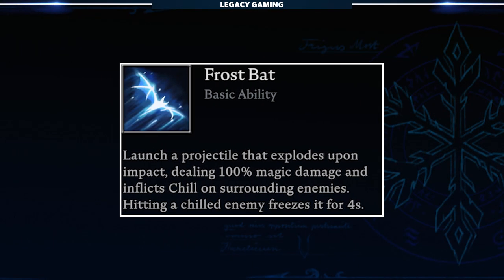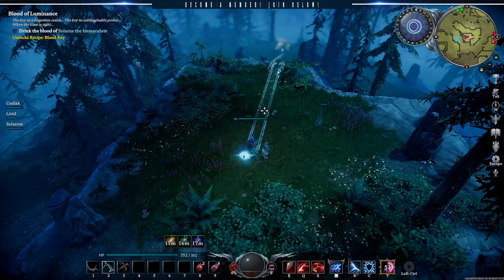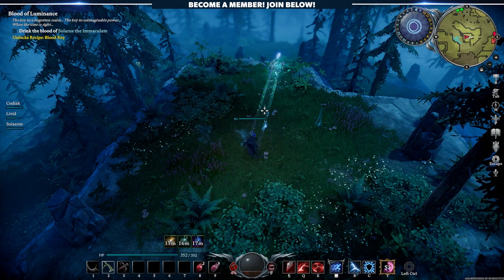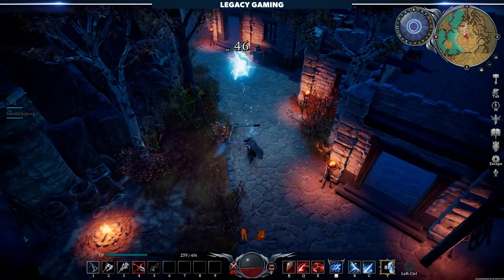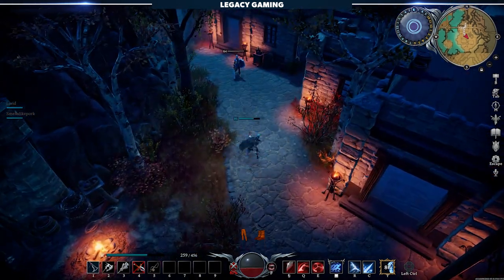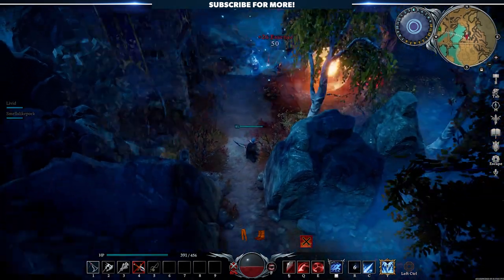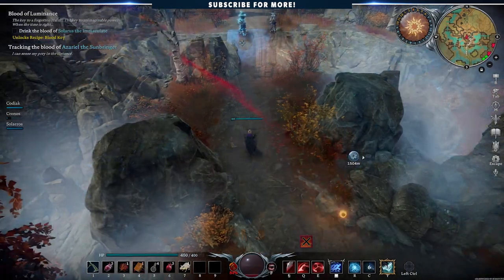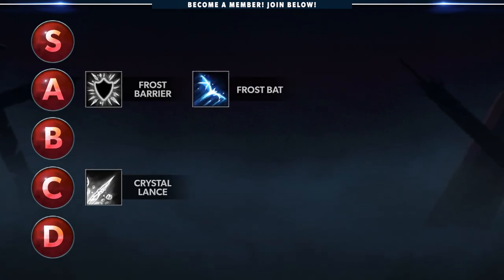Next on our list is Frost Bat. When cast, players launch a projectile that explodes upon impact, dealing 100% magic damage and inflicting chill on surrounding enemies. Hitting a chilled enemy freezes it for 4 seconds, and enemy vampires that are hit are frozen for 2.5 seconds. To unlock Frost Bat, players need to kill the V-Blood unit Keeley the Frost Archer in the far east of Farbane Woods. Frost Bat is an all-around solid frost skill, and while it may not have a ton of flash, it's got a lot of substance. It's near instant cast, which makes it a lot more valuable in both PvE and PvP, giving the ability an edge over Crystal Lance. You get two charges, and you can use this one skill to inflict chill and freeze if you land both shots. There's also an AoE component that's easy to land, and if you really lean into the Frost Tree, Frost Bat fits in nicely as a spell that can really lay the foundation for a more powerful build. Frost Bat is a great spell, which is why it's getting an A rank.